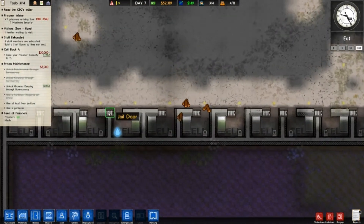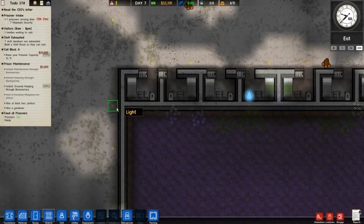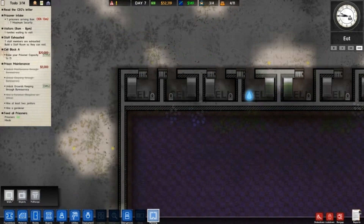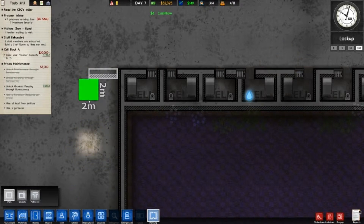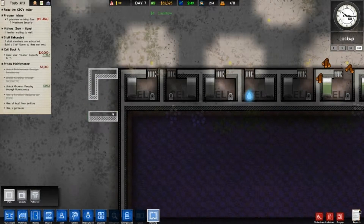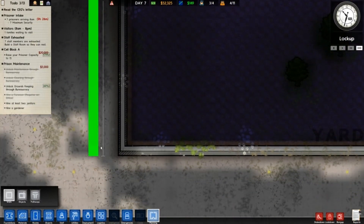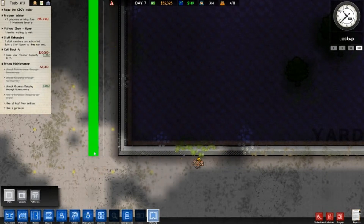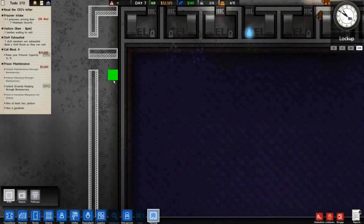Let's get our cell block in and get our prisoner capacity up to 15. Let's start planning our walls — we'll go back up to where we started from.